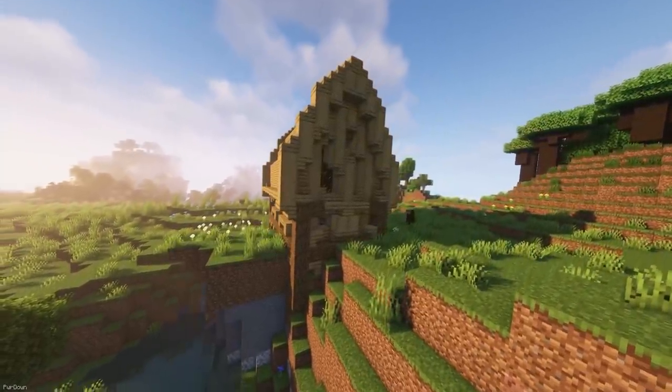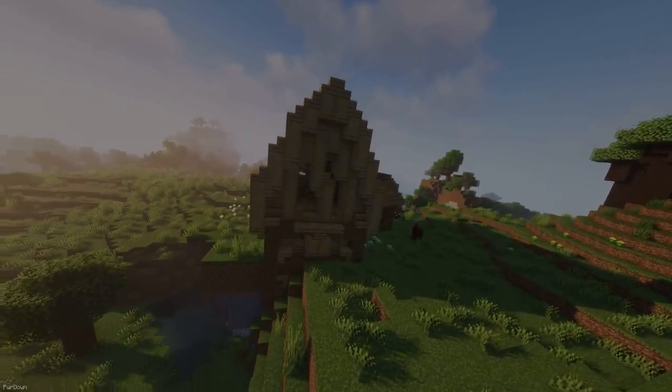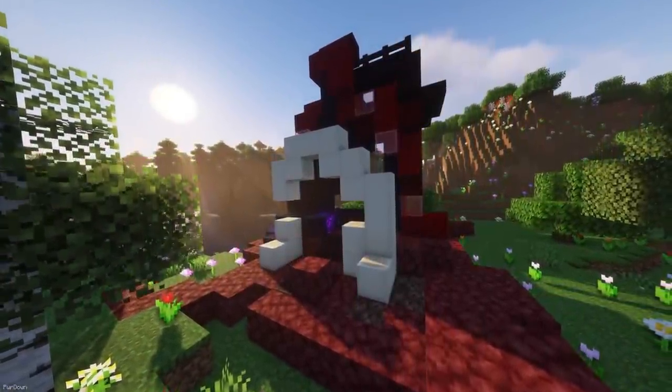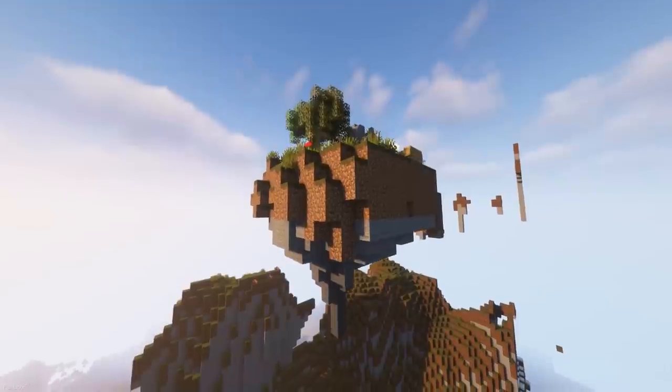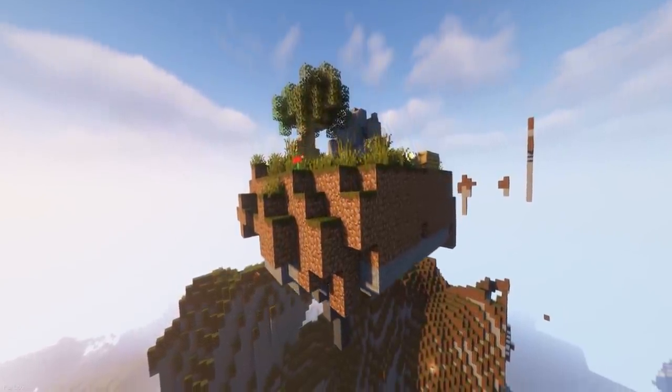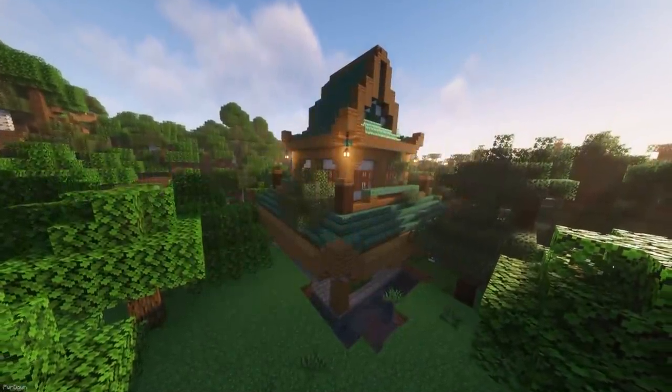Structures Plus 2 adds over 40 structures into your world, which can be found across lots of biomes as well as all 3 dimensions. They range in size and styles, with you coming across Houses, Towers, Dungeons, Hot Air Balloons and so much more. Lots of these structures are great to build from, and you can even find new locations underground.